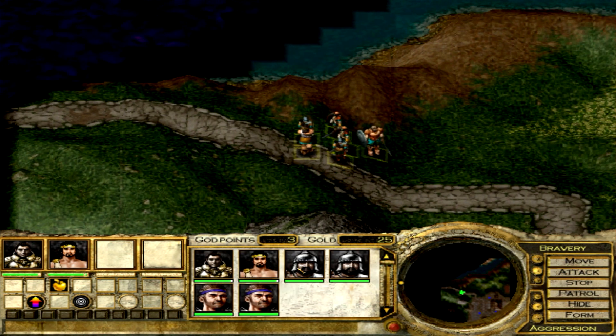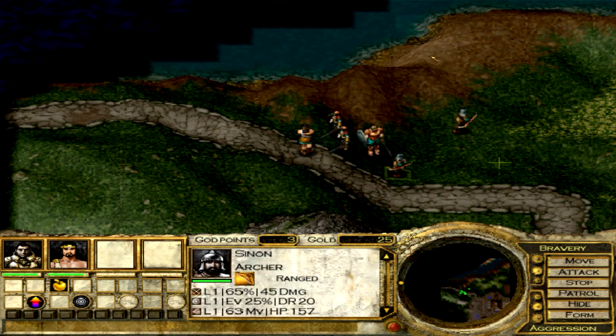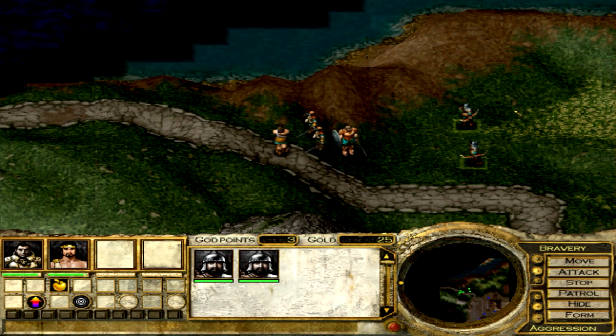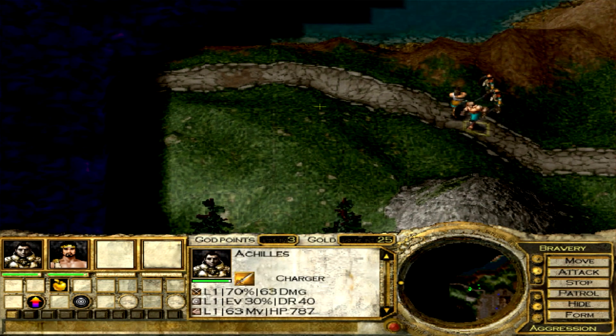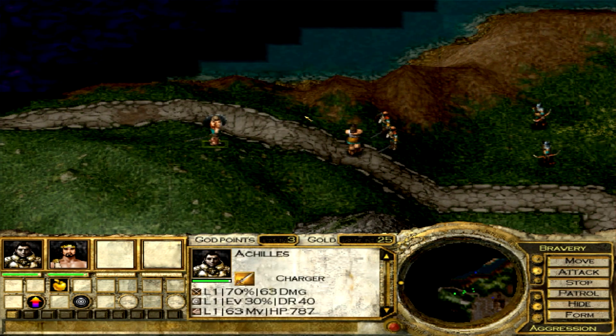I felt it necessary to make a video and get the first let's play up of Invictus. What I'm doing right now is creating two groups. If you highlight them and press Control and the number pad, you get to put them in a group. As you can see, one's appeared down there now, and we'll put the heroes in another group.